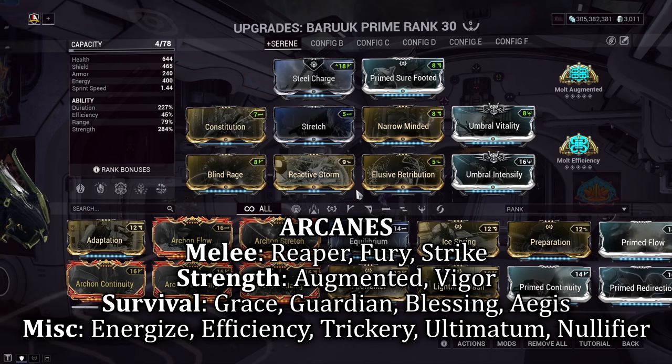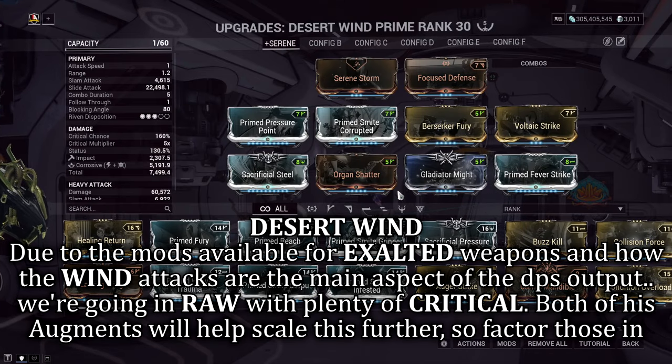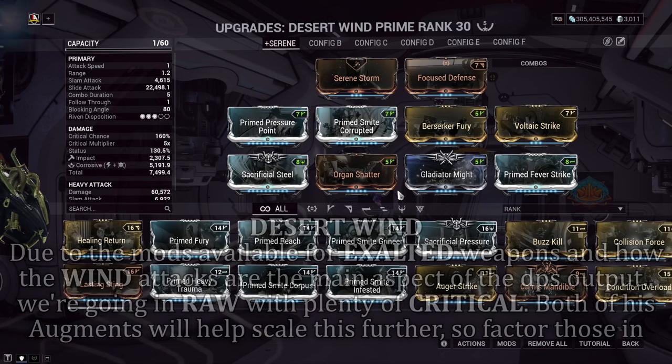For his arcanes, it's really open. Damage arcanes or melee arcanes like Fury or Strike work perfectly with his Exalted Fist. Scaling strength arcanes like Molt Augmented only help you become stronger. Survival arcanes fit in if you need backup reassurance — like Arcane Grace, Arcane Guardian, or Arcane Reaper. Arcane Energize helps with energy issues. I personally swap out my second arcane slot depending on what I'm doing. As for his Desert Wind build, we're mostly looking for raw damage output with big hits, pairing that with critical and following up with a generic elemental setup like Corrosive. Both augments will enhance this setup further with adaptive status elements, increased status chance, more attack speed, and further critical damage.